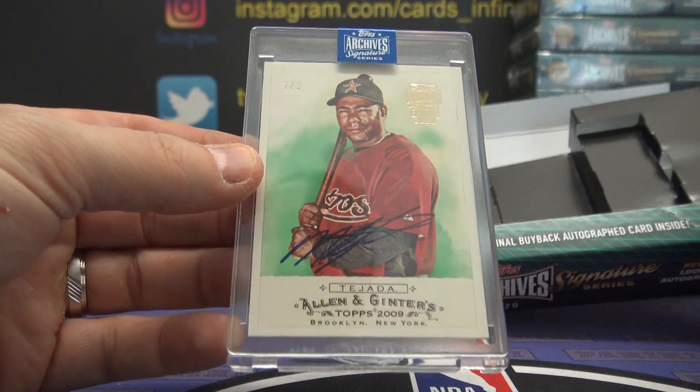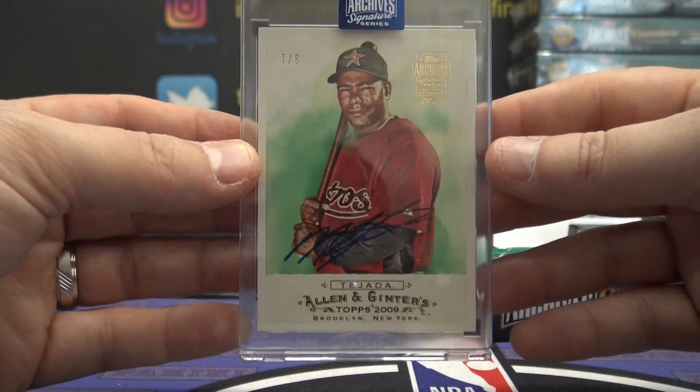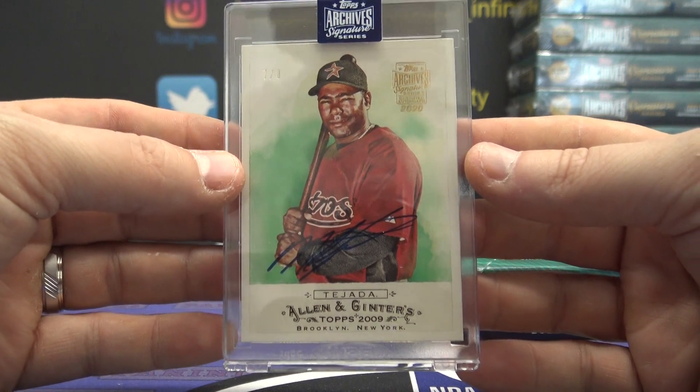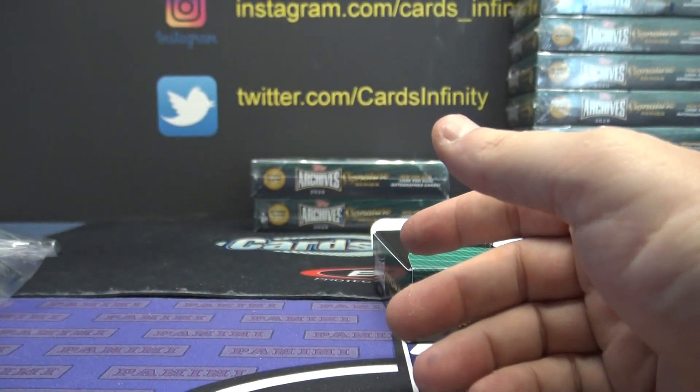Miguel Tejada, 7 of 8 — 2009 Topps Allen and Ginter. Going to the M spot — the M already hit. Derek OTC, yeah, Derek you got another one. Miguel Tejada, Ginter.